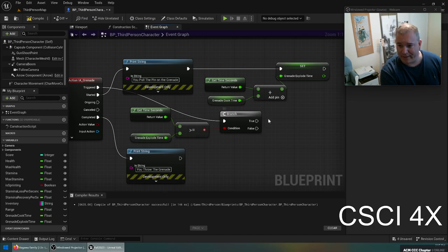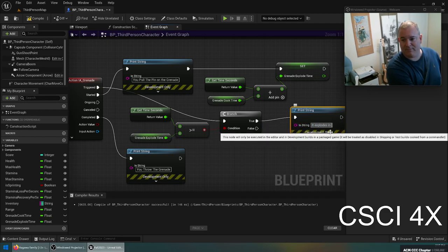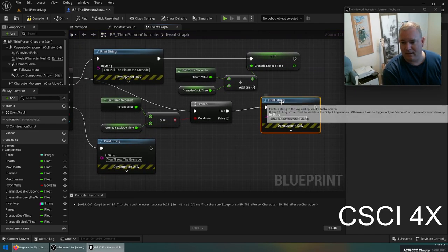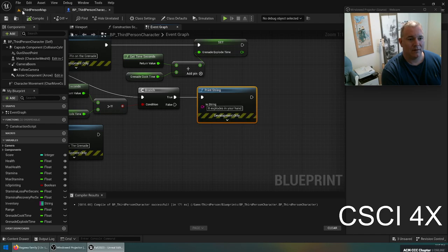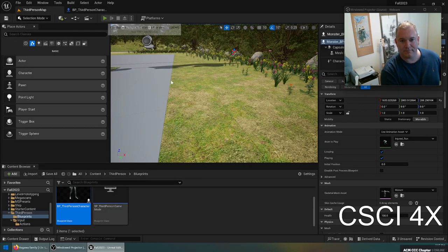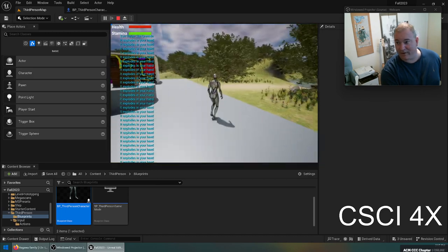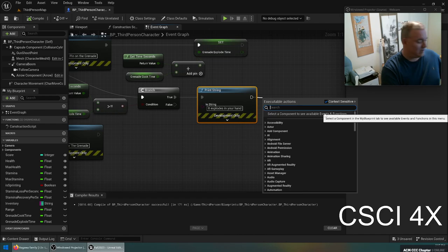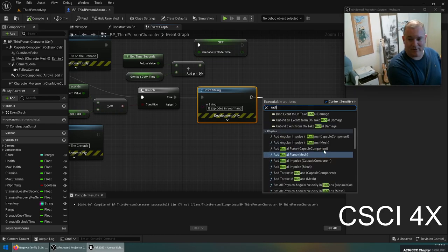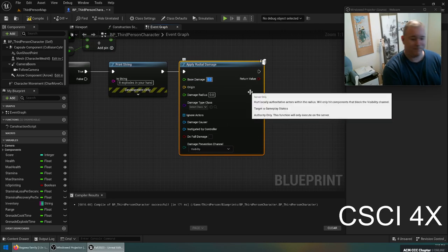This is checking if the grenade is going to go off in our hand. If true, for now we print a string saying it explodes in your hand. We also apply radial damage — apply radial damage — doing 500 damage. The origin is going to be our actual location since it's going off in our hands, so it's going to hurt people around us too. The radius will be five meters.